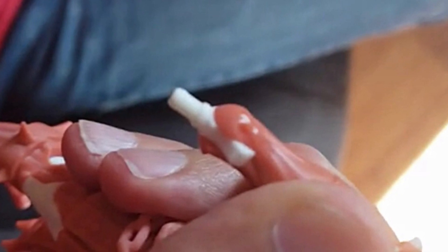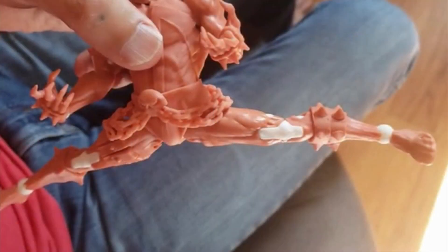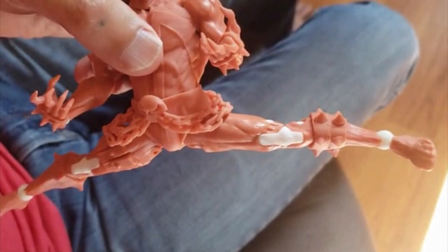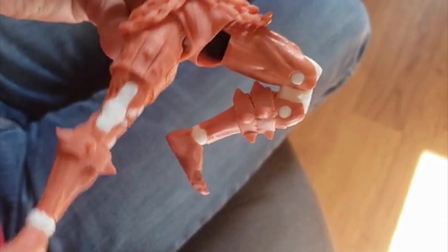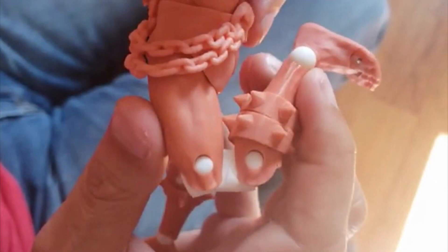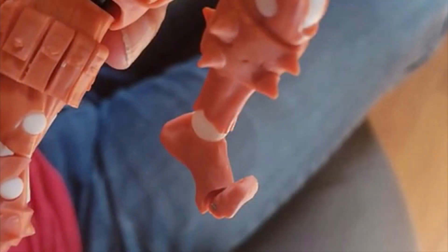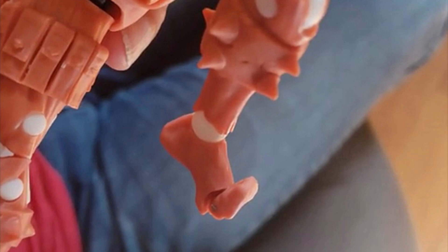For the legs, this Spawn is definitely going to be able to do the Van Damme split, which is awesome. The hips have a bit more swivel compared to the Mortal Kombat 11 Spawn. The knees are double jointed like the MK11 Spawn. The ankles have a pretty big ball hinge, allowing side-to-side movement and a 90-degree ankle pivot, and there will be a toe hinge as well — so from the knees down the articulation looks great.